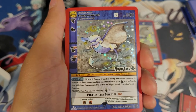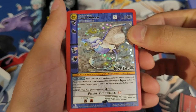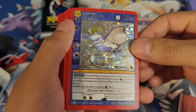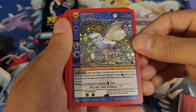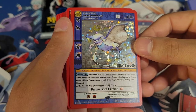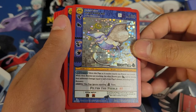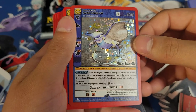The Flying Manta Ray comes with one copy. He costs five to summon, 100 life points, gets boosted by river and nighttime. His ability is 'Let's Fly' — move this page so it touches exactly one beastie you control. While these beasties are touching, the other beastie gains flight.